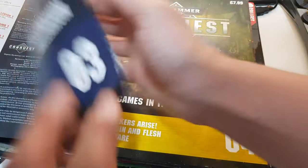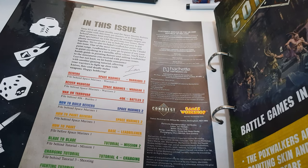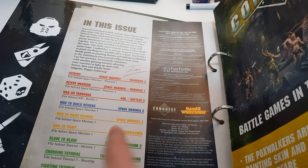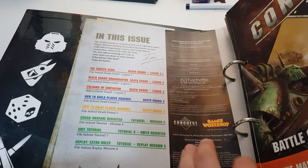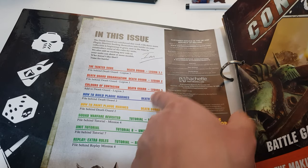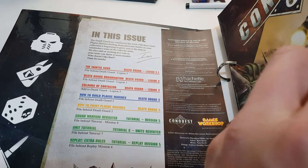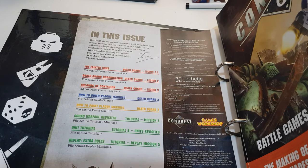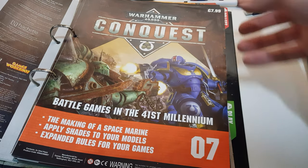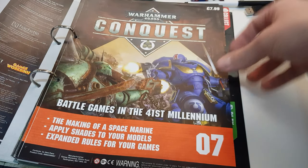When you get to around issue two or three, it will tell you specifically where to put those issues before they start getting to a point where it makes sense. So behind issue one is battles one, and so on. Around issue six you start getting new sections, like the information section, and they tell you exactly where to put those. After that it becomes quite intuitive — Legion 1.1 goes after 1, History 1 then History 2, and so on.